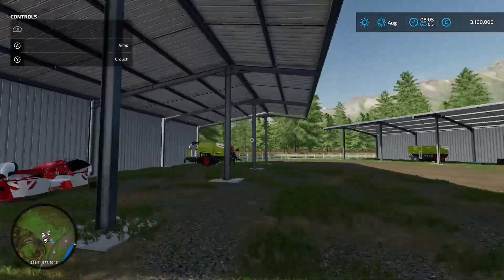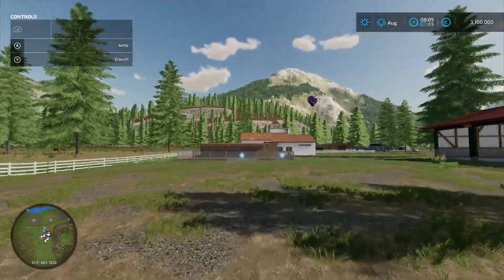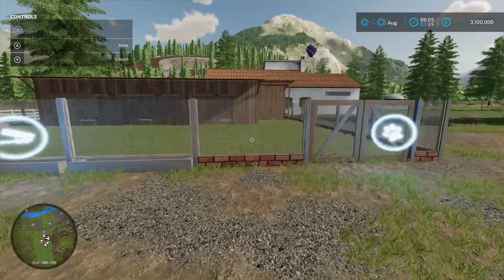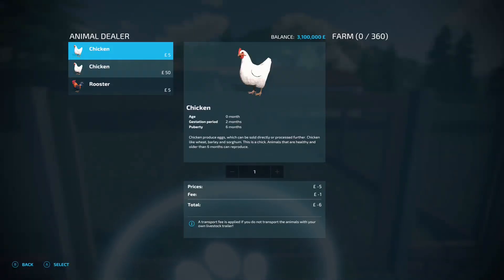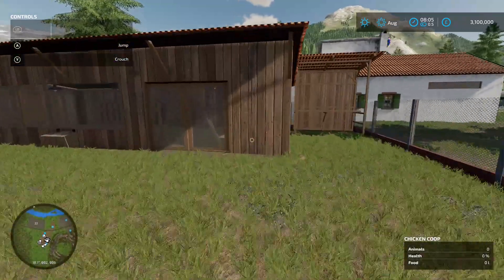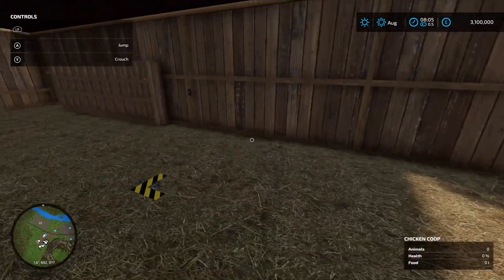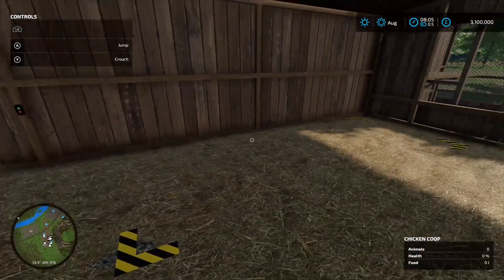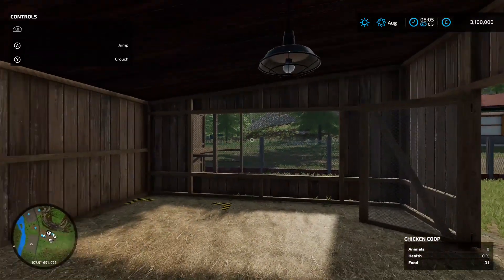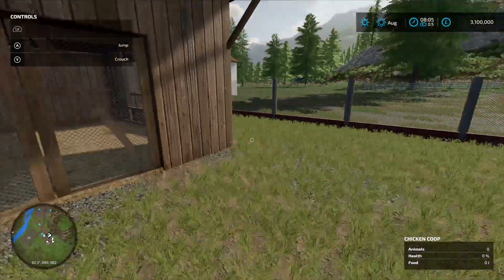Coming back around we've got a chicken coop. You've got your loading-in point for food, your animal dialogue box - it's going to hold 360 chickens. The egg pallet spawn points are inside. This chicken coop is ace - you actually have to go into the actual shed to pick up the eggs. It'll probably stink a little once the chickens are in! There are no chickens in there at the minute so we'll close that up.